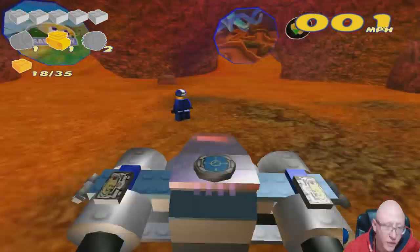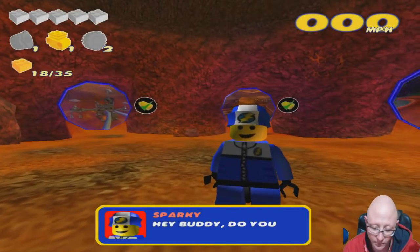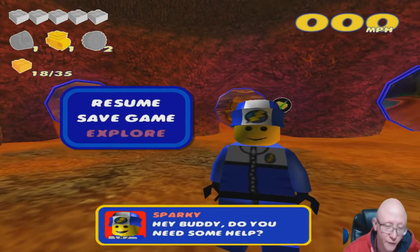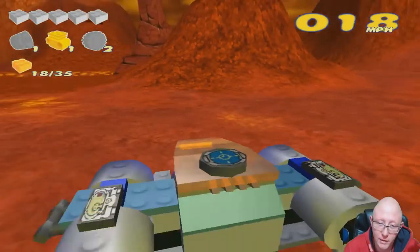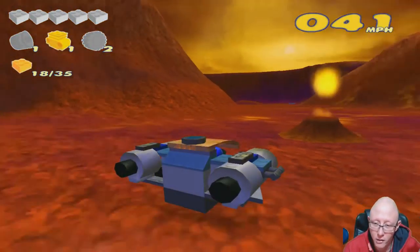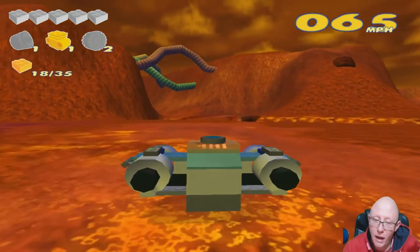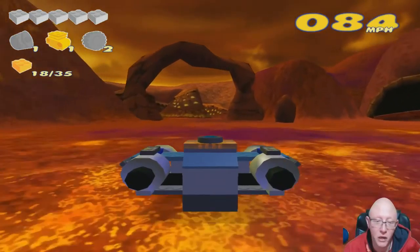Ladies and gentlemen, today we are going out and explore. We are going to be trying to find some golden bricks and the tornadoes, you know, for the bonus ratio. I happen to know where the golden brick is, because I saw it during the race.